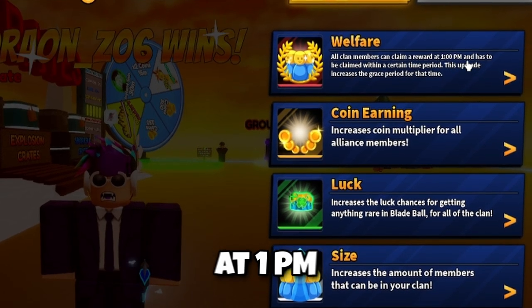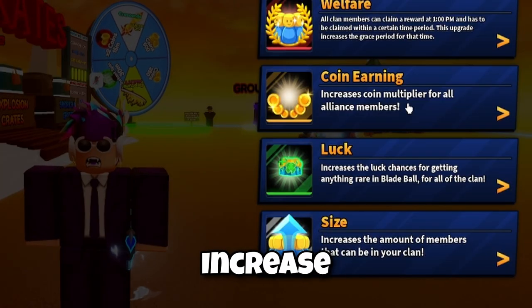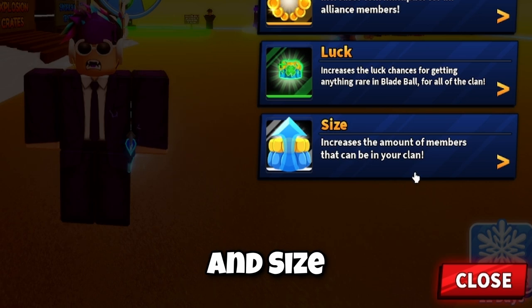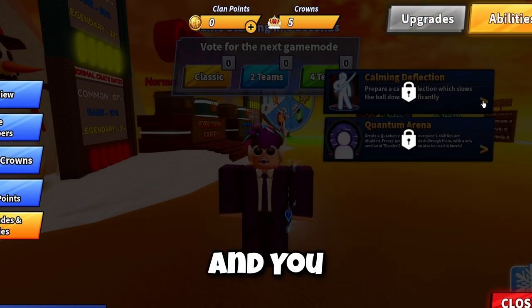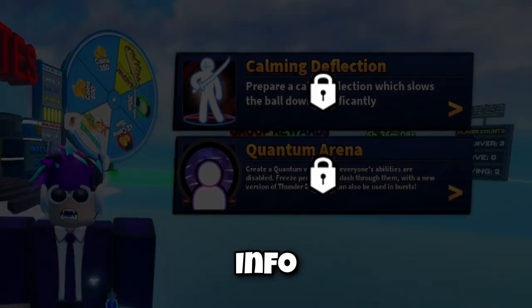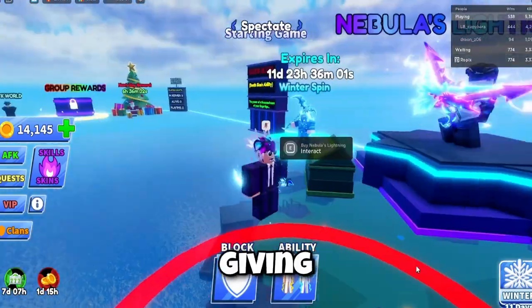Finally, upgrades and abilities: there's welfare — all clan members can claim a reward at 1pm and it has to be claimed within a certain time period — coin earning increase, coin multiplier for alliance, luck increase which is for everything, and size amount. The best things I'd recommend are size and welfare. You can also get the Common Deflection and the Quantum Arena through this. More info will be in my next video.